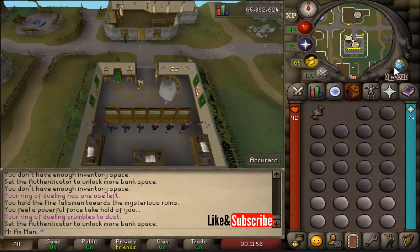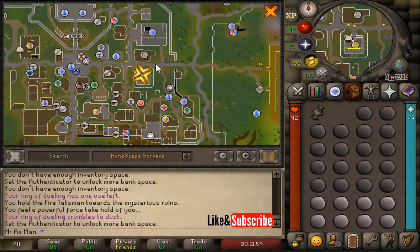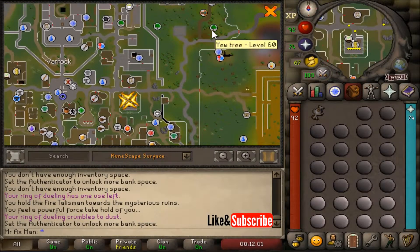Starting at the nearest bank in east Varrock, I'm going to make my way outside the gates of Varrock and head north to this U-Tree.